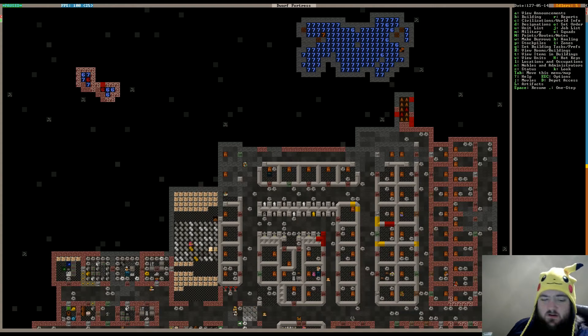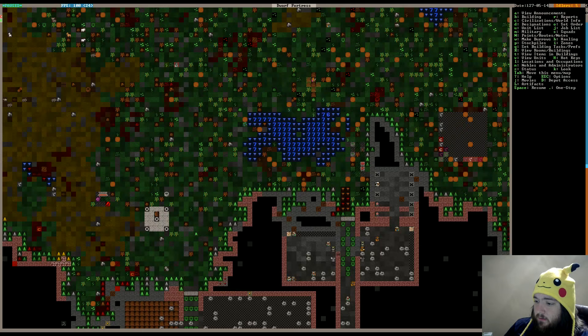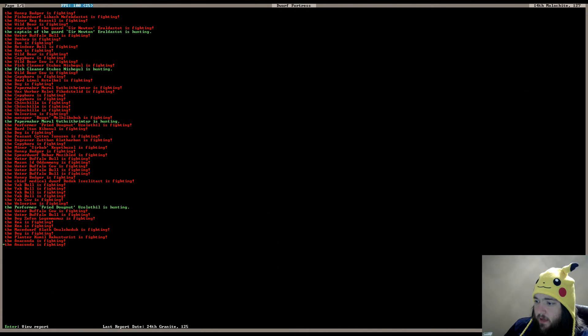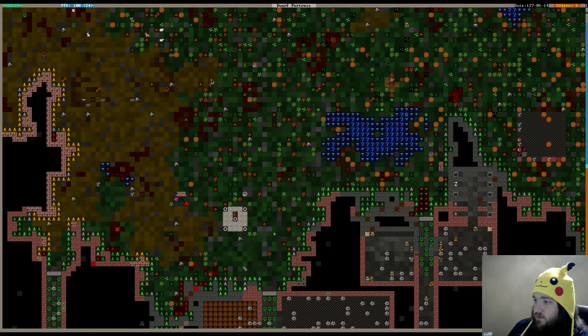Anyways, enough of that nonsense. Let's get started with some Dwarf Fortress. It's been a really long time since I've recorded, so I'm not entirely sure what's going on right now. It looks like it's May 14th. Somebody created a masterpiece. Combat log — anaconda, honey badger. Not much combat has happened, really. We still have this beautiful corpse out here that nobody has found — I guess it's bugged out.